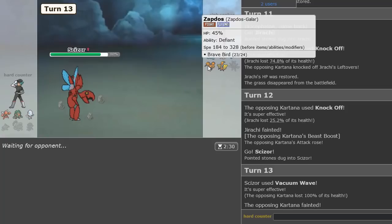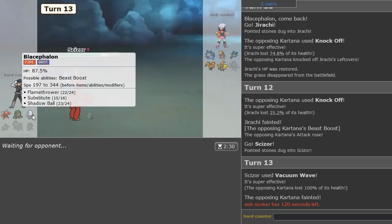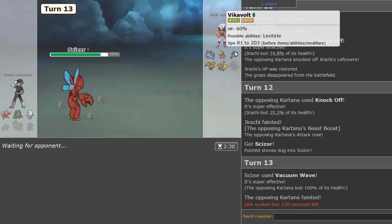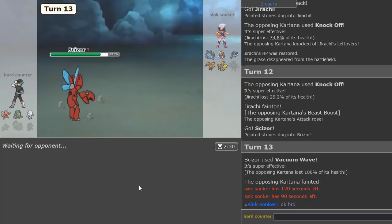Zapdos actually could be banded, which would actually be good for Blacephalon. We knock that out, which is great — absolutely fantastic. I have no concern about Webs because we have priority. Actually got the knockout on Kartana — beautiful! And things are weakened too, which is pretty good for Blacephalon. Just got to get some chip here and there and we'll be good to go.